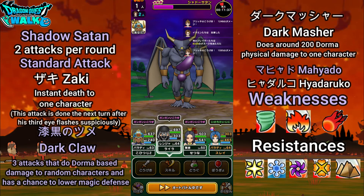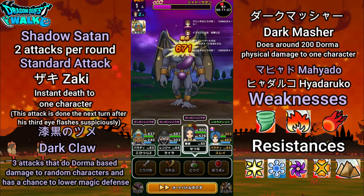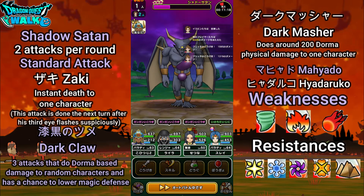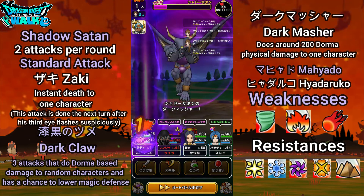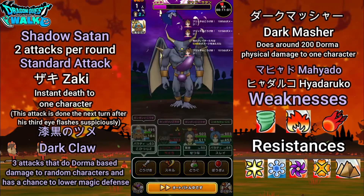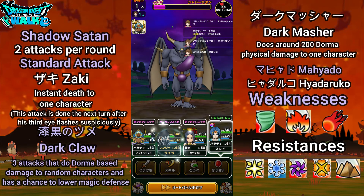His third eye just flashed, and I didn't Shadowbind, so he's going to use Zaki next time and kill one of my characters. I'm not sure which character he's going to use it on — hopefully not my healer. My Ranger went down — no problem. Just revive my Ranger, auto battle, and we could be good to go.